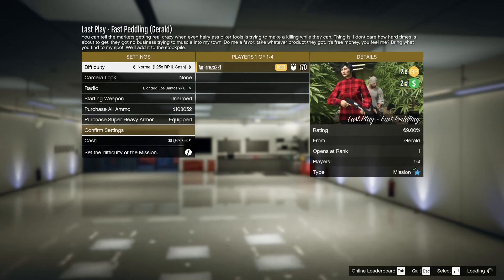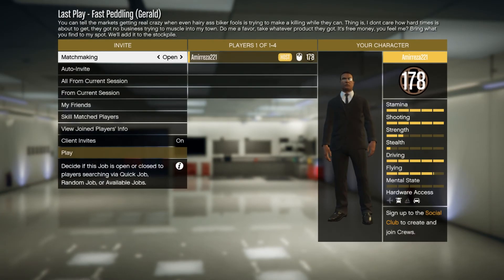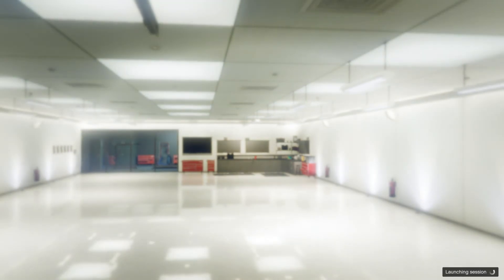The second mission is going to be Fast Pedaling. You can start this mission the same way you started the other one since they're all close to each other in the menu. Don't forget to set your difficulty to hard once again, then go ahead and start the mission. I'm also going to be doing this one solo.